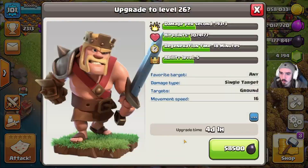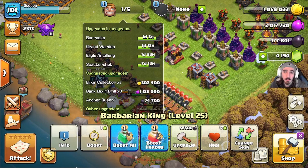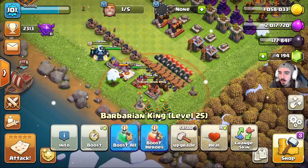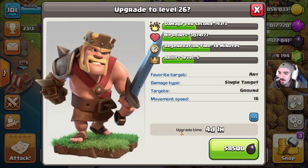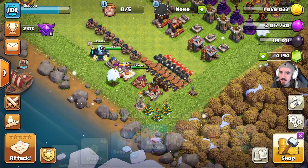Let's go ahead and get the barbarian king upgrade going. He's only 58,500 dark elixir, a four-day upgrade, and it doesn't conflict with anything we have going on right now. Four days one hour, 58,500 dark elixir — kaboom.